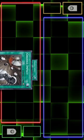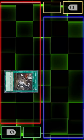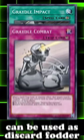And that's it! You don't play any of the monsters in this very small engine. The Gradle Impacts have effects that can destroy each other in order to pop your opponent's cards, and you can use them and Combat in your hand as discard fodder for other card effects.